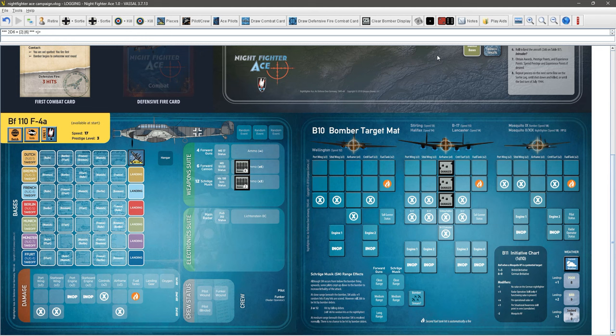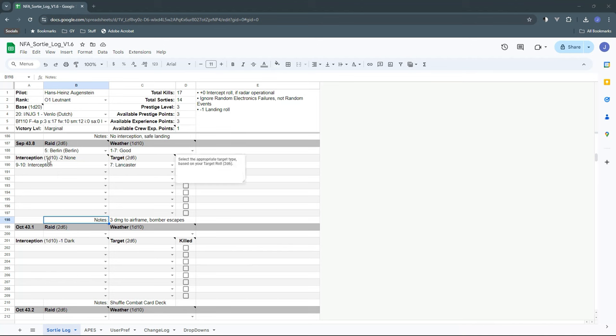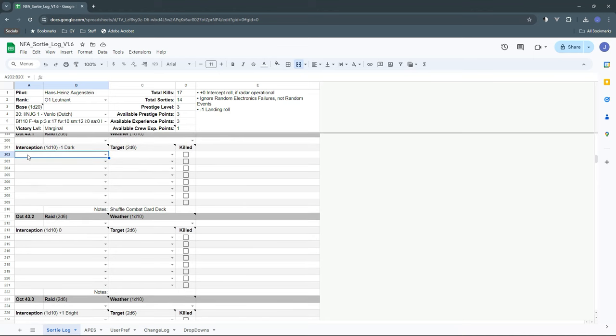The next mission will move us into October and we'll get a new set of targets for the British to bomb. Let me update the log: target was Berlin, weather was good, moon was none, we rolled a 10 for interception, the target was a Lancaster, and we did three airframe damage but the bomber escaped. That takes us to October '43, first mission. It also says to shuffle the combat card deck — we've only used two cards but I'll do it anyway.